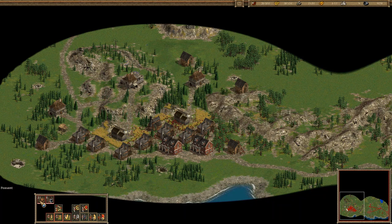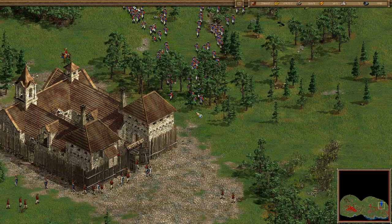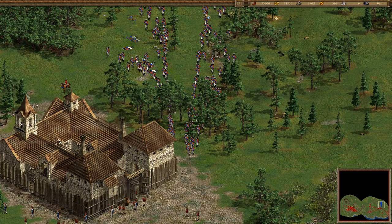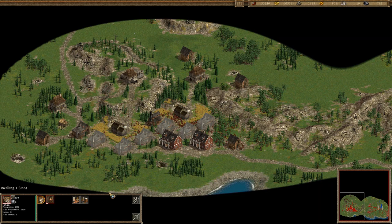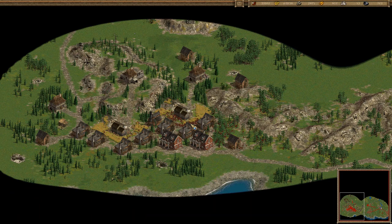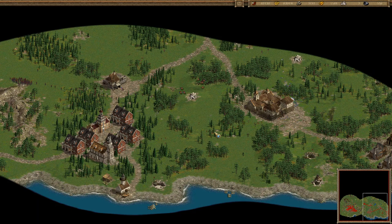I want to build the hunting lodge, but of course I don't have resources yet. Here we go, some attacks. With those 89 we're gonna protect. That's a bit messed up. Those people can bring me some wood.